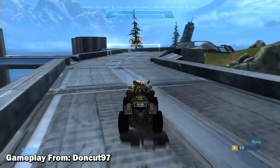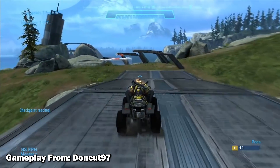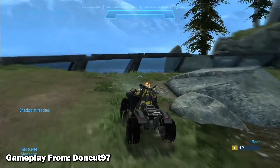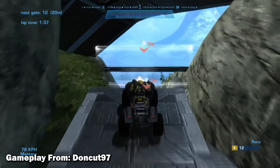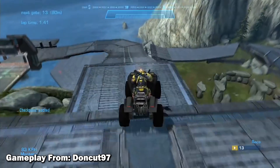Anywhere there's a green point, that means go full speed because there's most likely going to be a jump — just kick it as fast as you can. Anywhere there are red spots, be sure to slow down to make the turns. Just something to remember, and I hope you all enjoy this track.